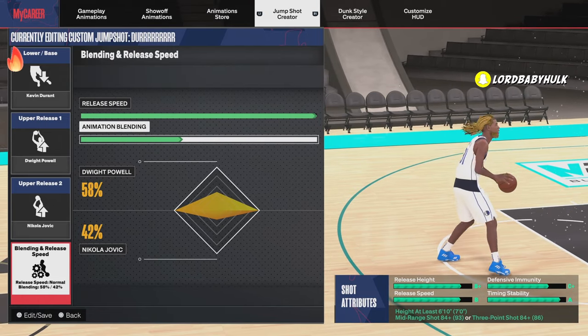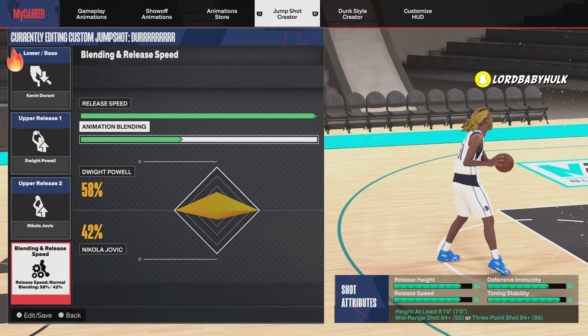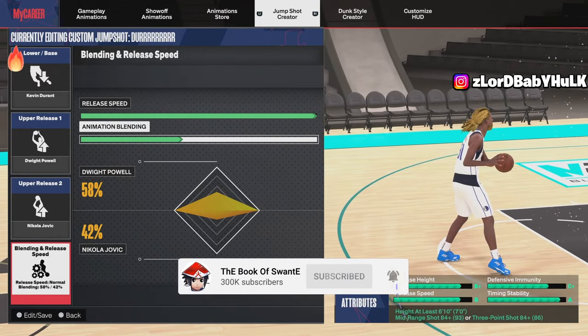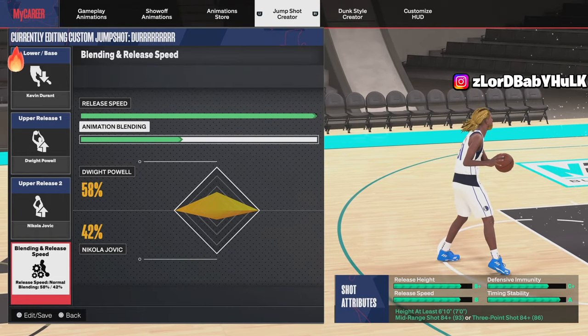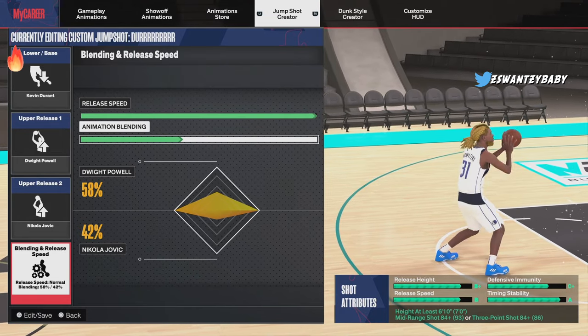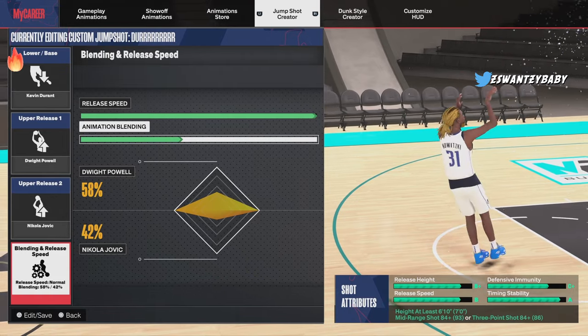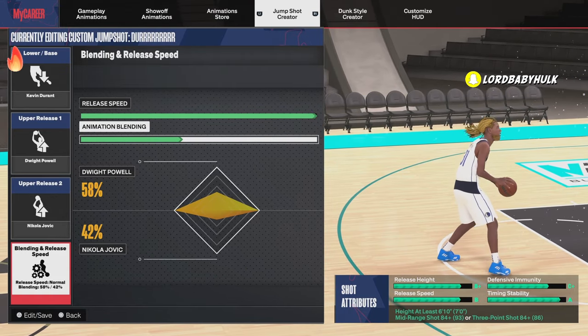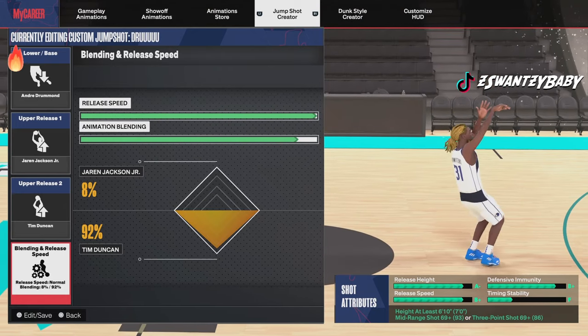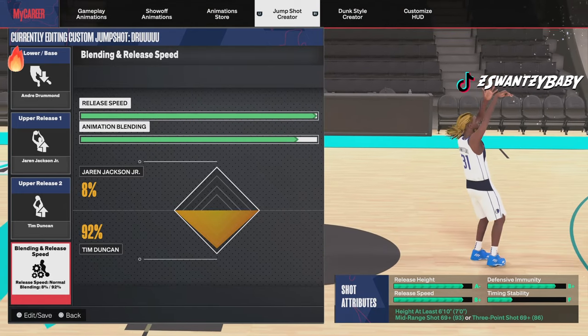The first jump shot we got right here is Kevin Durant. You gotta be 6'10 plus and have an 84 mid or three-point. If you have different releases you might be able to get this jump shot at a lower rating. This is a pretty good jumper for a 6'10 plus — it's pretty decent. Everything seemed green — the highest release time and stability.